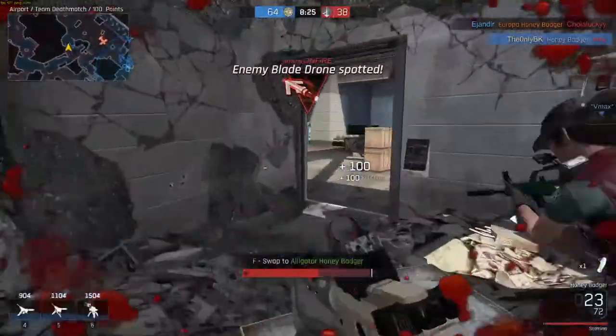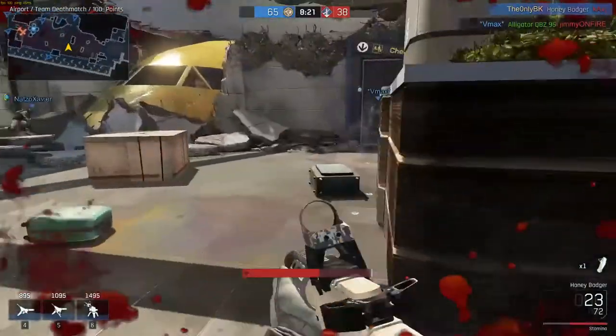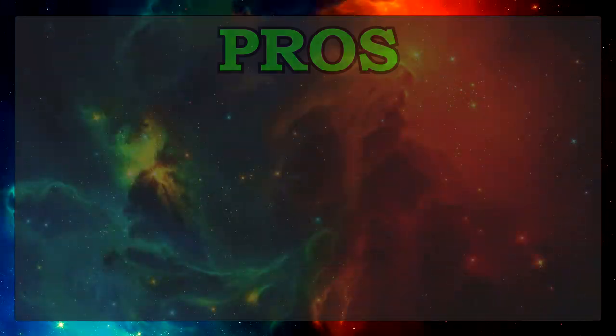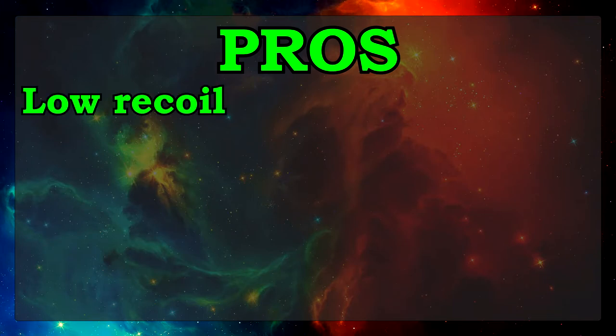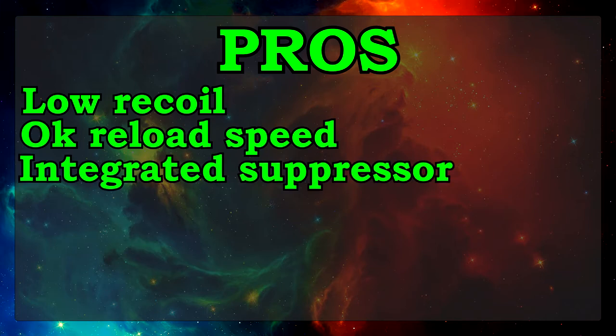I personally don't like the Honey Badger, so I'm going to try and keep my feelings in check for this video. That being said, let's get right into it. The Honey Badger has a fairly low recoil, around average reload speed for an assault rifle, and it is the only gun in Ironsight with an integrated suppressor.